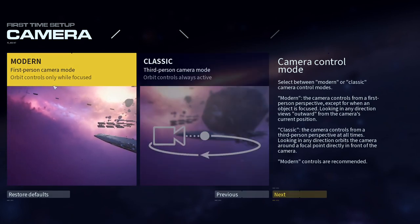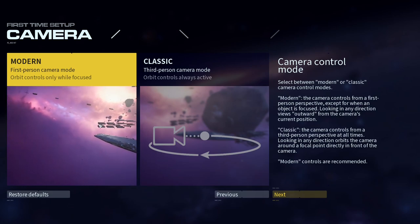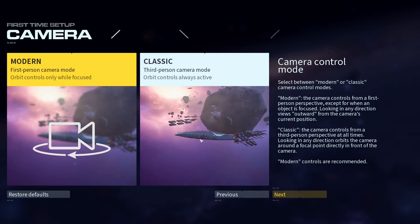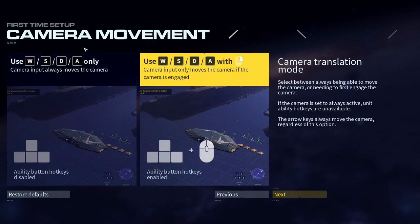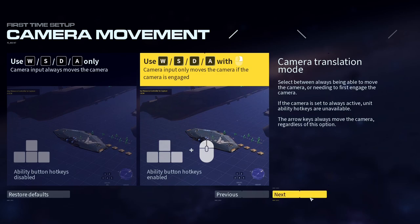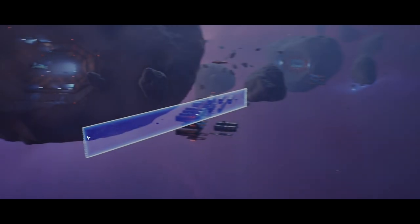Modern first-person camera control or classic third-person camera mode — I think I would prefer classic. Let's try modern. I honestly don't know. I appreciate when games give me choices like that, where it's like 'please tell me what kind of UI you would like, what kind of interface do you prefer.' I like that a lot, though I don't know what the answer is and would appreciate if the game could help me out.